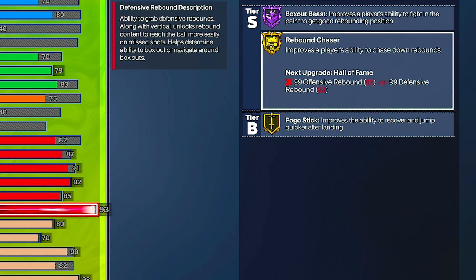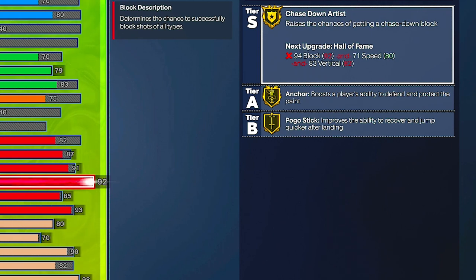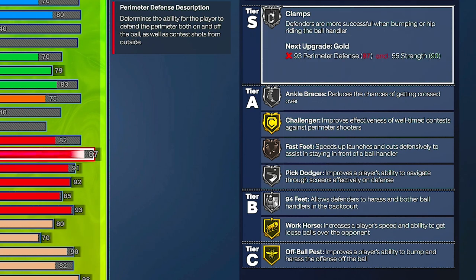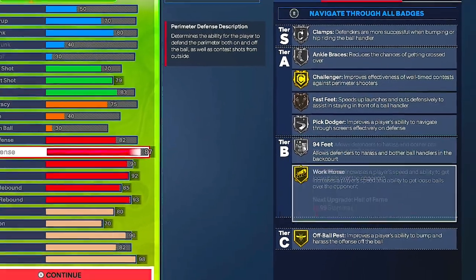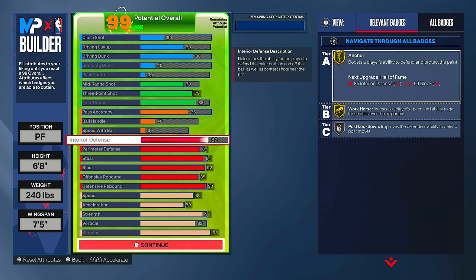So you got pogo stick, rebound chaser, box out beast, post playmaker if you want it, chase down artist on gold — those are the main badges I wanted. You also get clamps, angle braces, fast feet on bronze — that's new — and workhorse on Hall of Fame. You get all the great defensive badges in this game. It's going to be really hard to get Hall of Fame badges — you have to give up something. This builder is very strict y'all, believe them when they say that. It took me forever to come up with this build.